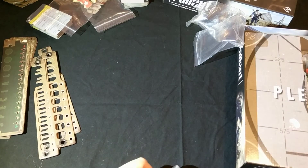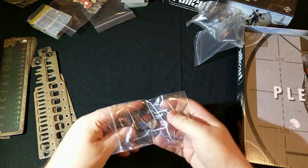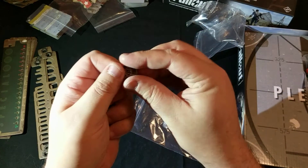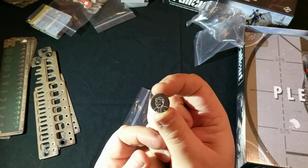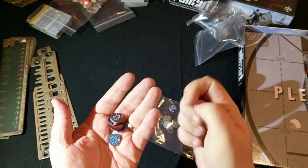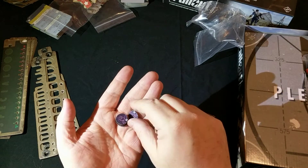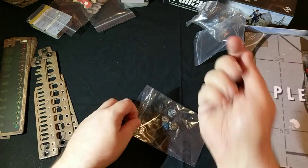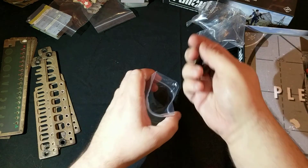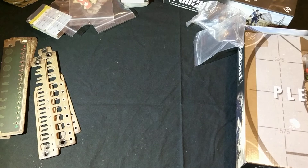We also have these small tokens, which represent various conditions you can get during the game. You add these to your character sheet — they're double-sided, covering things like super mutant conditions. If you get a condition you can sometimes change it, but not always — sometimes you can get stuck. The conditions do have a game effect, but those effects are generally dictated by the quest cards.